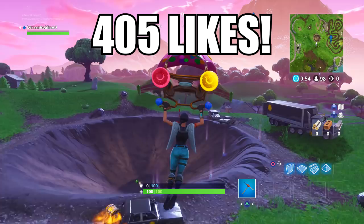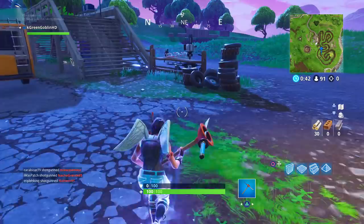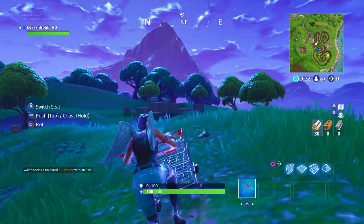So where you're going to want to go to get these shopping carts — the location I know to have the most is the racetrack. There's four shopping carts there every single time. I suggest just landing on the shopping carts, not going for a gun, and then you can race around in these and find a gun elsewhere and then come back for action.